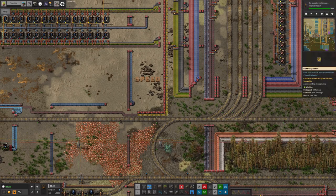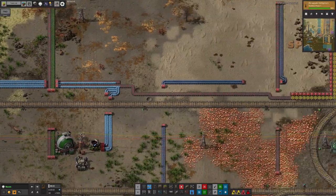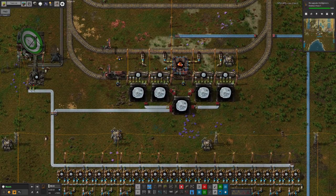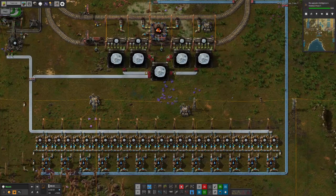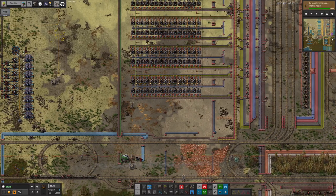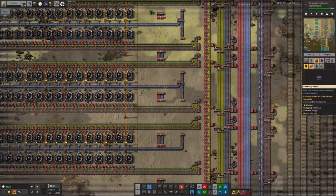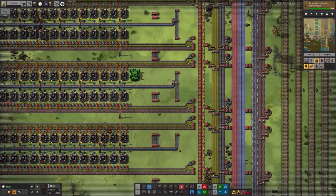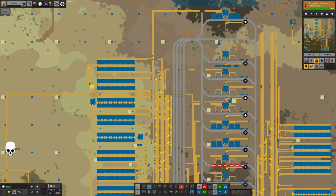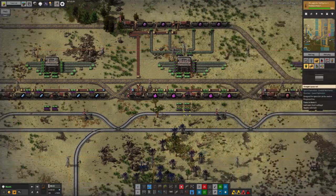You replace it with green loaders like this to unload nice and quickly. This converts it from one station with five warehouses to one station with a single warehouse. Because we now have loaders — which we didn't have when we built all of these in the first place, you couldn't unload a train with loaders originally, but now you can thanks to upgrades that happened during the playthrough. It unloads the train probably just as quickly as all those inserters did, and it reduces the load on the game because you've lost a load of warehouses.